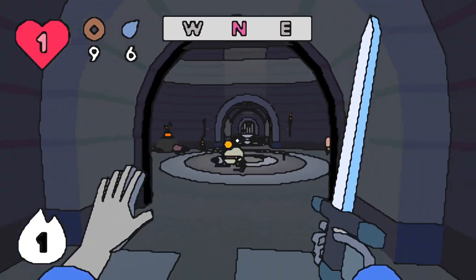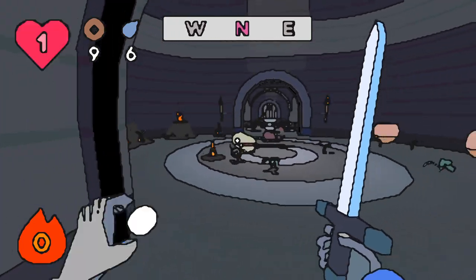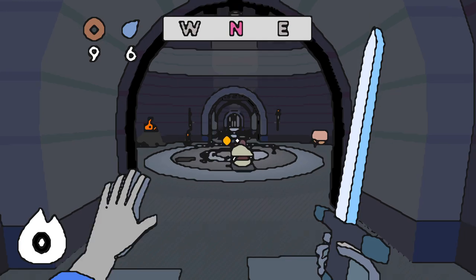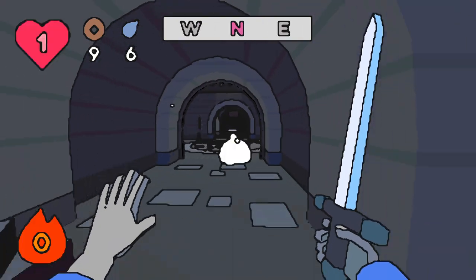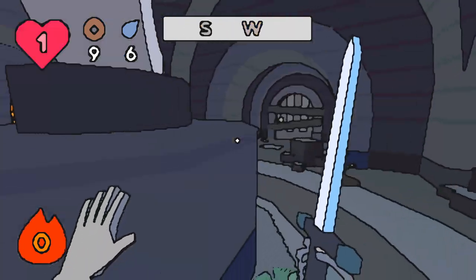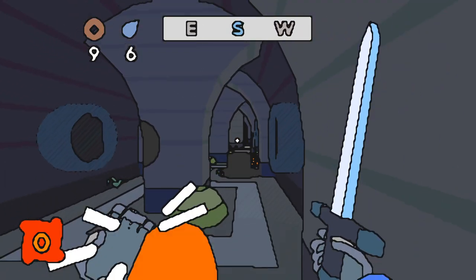I'm curious to see what kind of upgrades we might have in this game. We only have one health and that flashing up there is driving me. Steal that back. So if we hit the enemy, we don't get the fire. Anywhere that we see the fire, we can absorb it — it seemed like. Let's go back and get a couple back here.